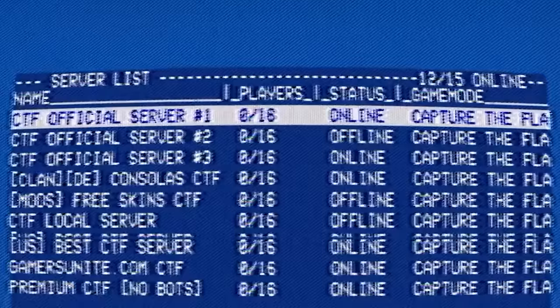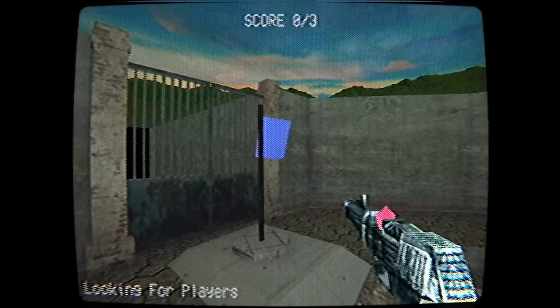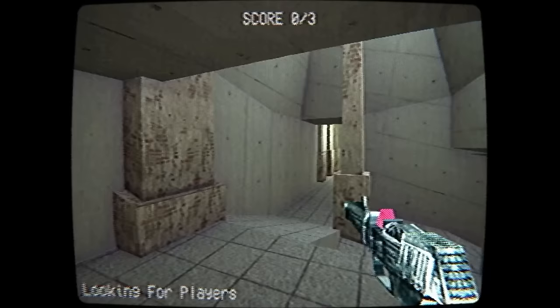Opening the game shows you a list of servers, all of them empty. Joining the first one puts you in a game of Capture the Flag. You explore the map and see how truly empty it is.